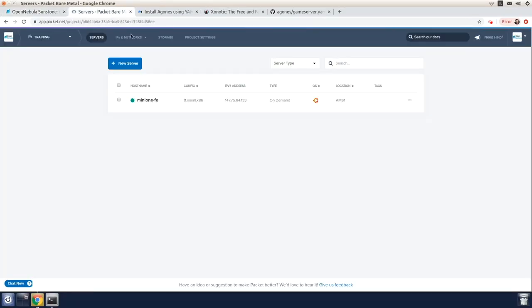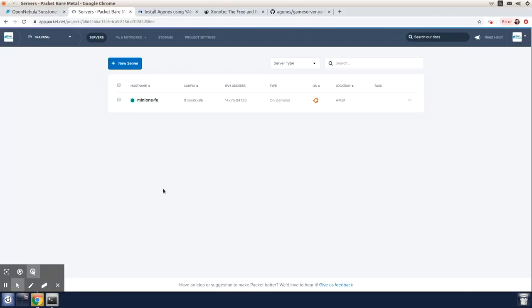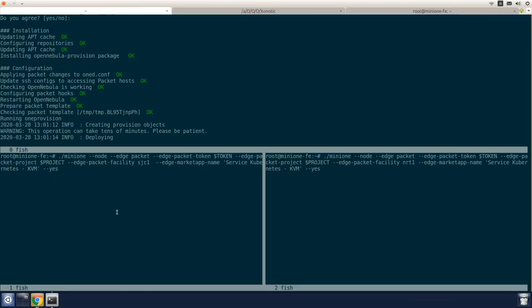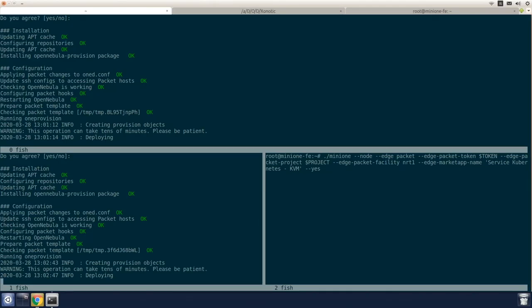Here we have the OpenNebula front-end deployed on a Packet host. By using Mini-1, we're going to provision physical edge nodes from different facilities of the Packet cloud provider. One resource is going to be deployed on AMS-1 in Amsterdam, together with the configuration of virtual networks, image data store, and the Kubernetes service appliance from the edge marketplace. Another one on SJC-1 in Silicon Valley, California. The third will be deployed on NRT-1 in Tokyo, Japan. For each of these locations, the Kubernetes service appliance from the marketplace will be imported for each data store.